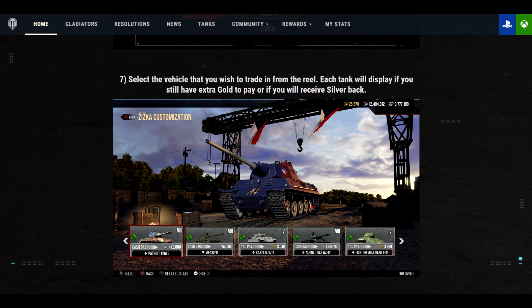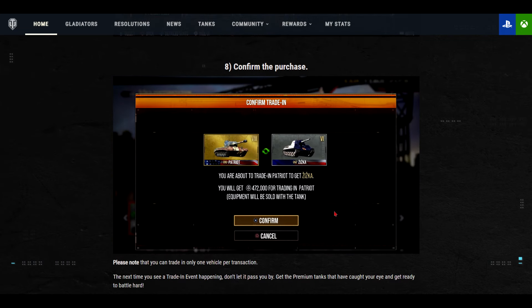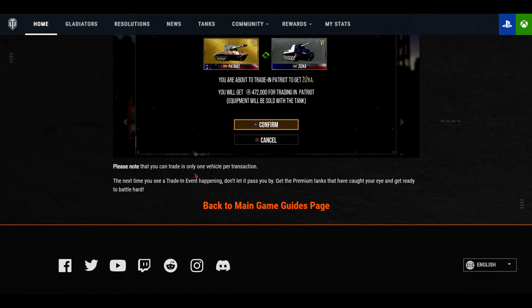Select the vehicle you wish to trade in. Each tank will display whether you have extra gold to pay or if you receive silver back. For example, trading in the Patriot to get the Zishka — you'll receive this much silver back, and equipment will be sold with the tank. Note that you can only trade in one vehicle per transaction. Don't let the next trade-in event pass you by.